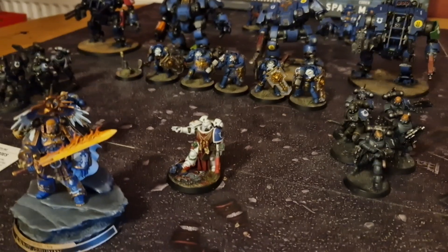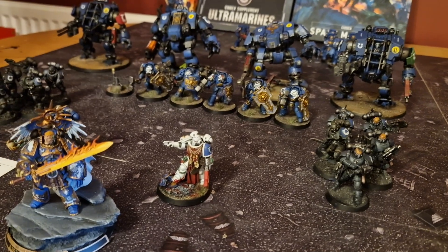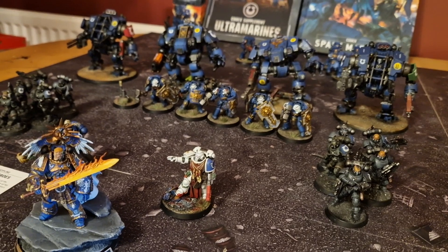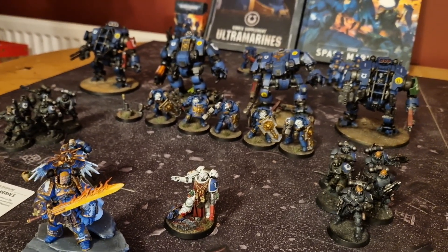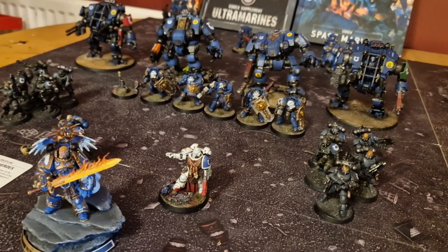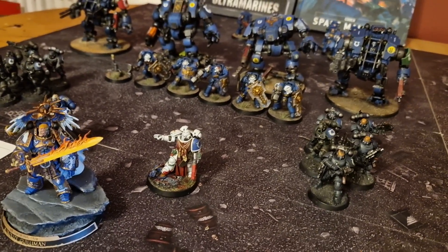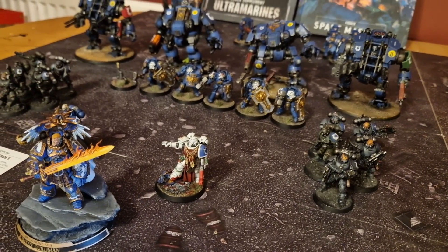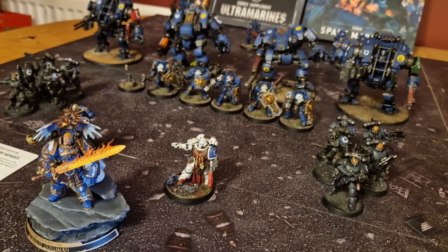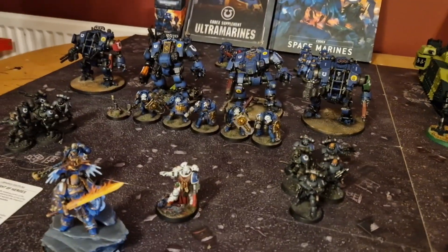Characters: the Chief Apothecary has been upgraded and given the Vox of Spiritus for extra range. He's also been given Armoured Indomitus for a 2+ base save, and once per game he can bump up to a 3+ invulnerable — making the guy who goes around healing everyone else more survivable.